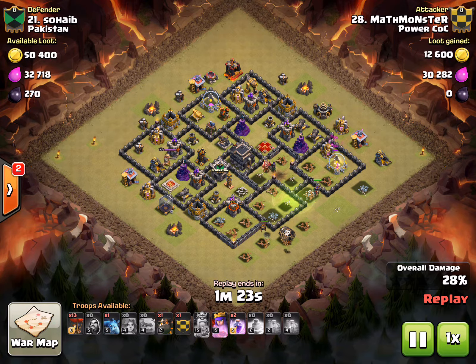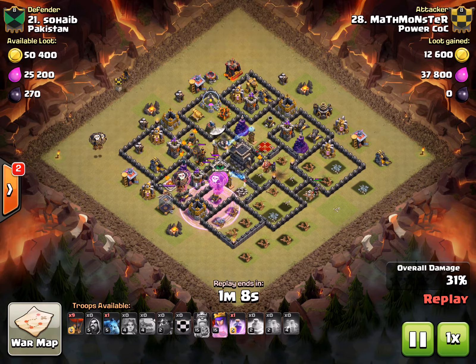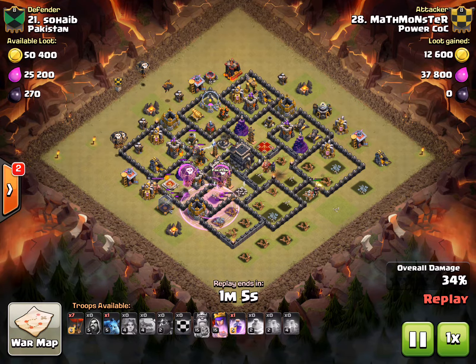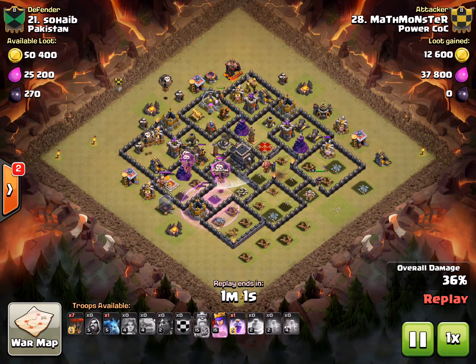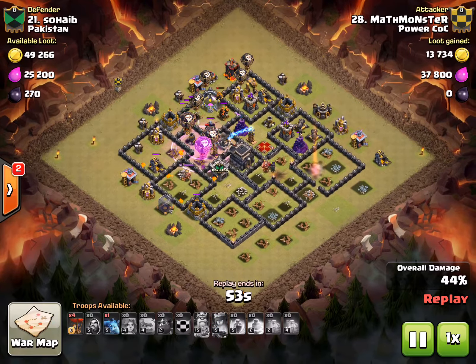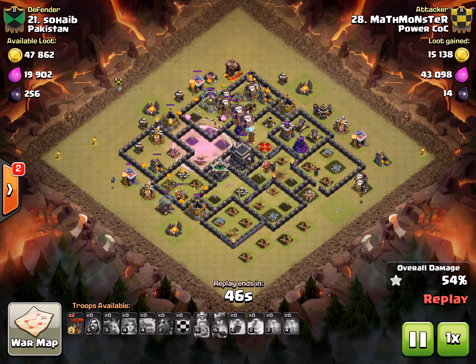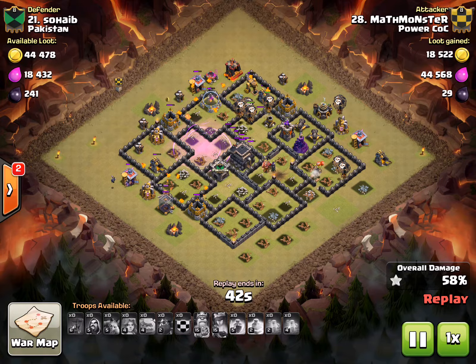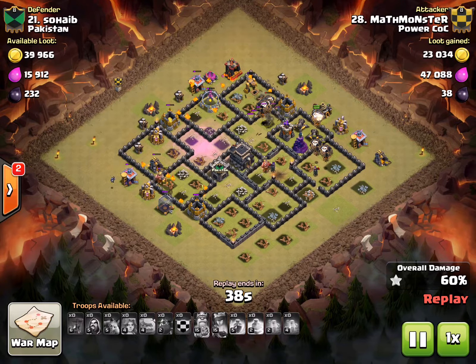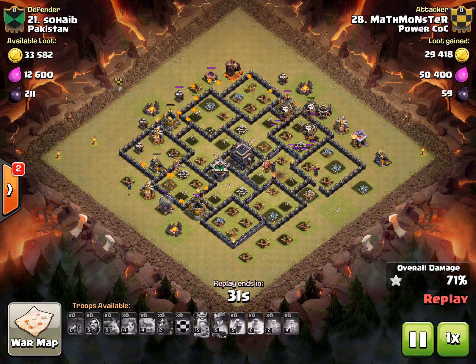As the Queen gets some free buildings, he starts his LaLoon approach — one Hound from the right, one Hound from the left side. Notice how he's placing the Hounds over defenses that will be able to target the Hounds the whole time while they're sitting on those ADs — that's important so your Loons go untouched throughout the attack. His Queen goes down at the bottom and he misses the ability, which is a little unfortunate because that compartment with two cannons, an Archer Tower, and Wizard Tower would probably have been cleared. His Loons hit a couple bombs but his pathing is great for this type of attack.